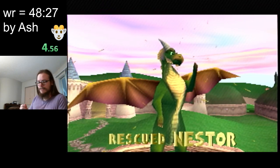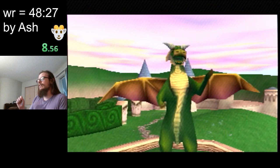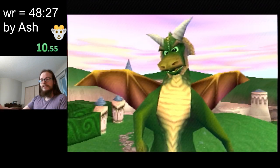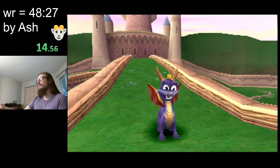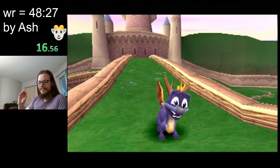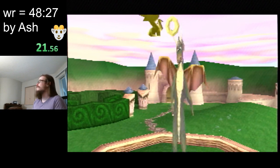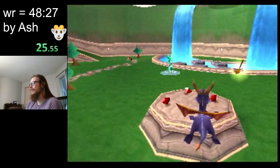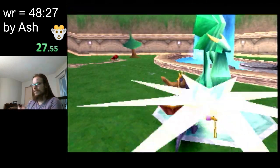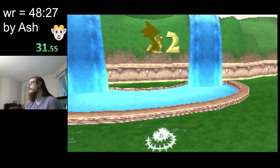In Spyro the Dragon there are three main collectibles. There's dragons, like Nestor that I'm talking to right now. We don't skip this cutscene — there is a trick to skip it, it's very hard and new, extremely difficult and would normally take several tries. But for the most part we can skip dragon cutscenes like this one — you just mash X and get right through it.